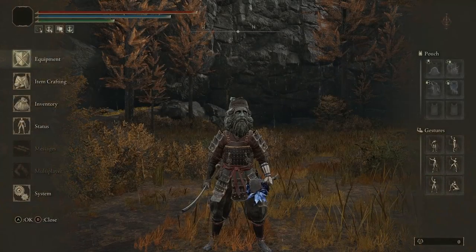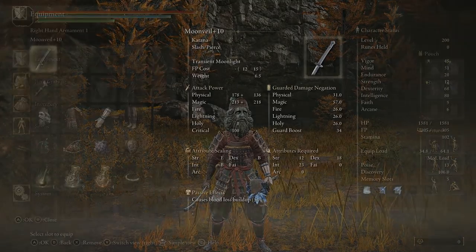Nine Cerulean and seven Crimson flasks are used. This build runs at level 200: Vigor 45, Mind 51, Endurance 20, Strength 12, Dexterity 68, Intelligence 80, Faith 5, Arcane 6. Dexterity is pushed to 68 to cast spells as fast as possible, which you'll see in action. Vigor and Mind are the next priorities.